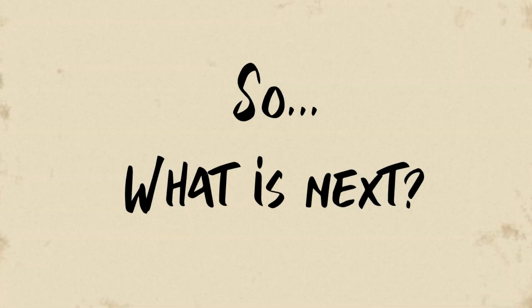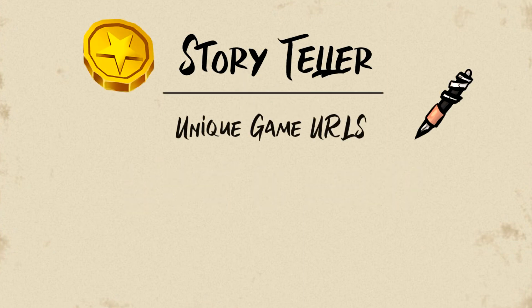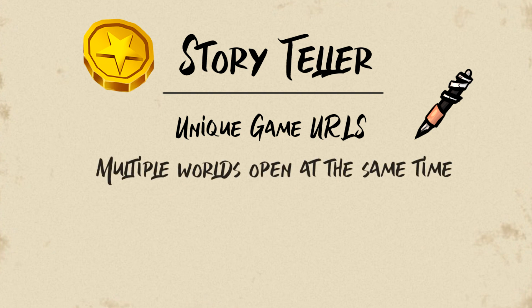So what's next? We are starting to work on the storyteller features, which will allow you to have a unique game URL for each of your worlds and launch your game straight into that world. If you have multiple Foundry licenses, it will let you have multiple worlds open at the same time — meaning players from one group can access the game while you're playing in a different world with another group.